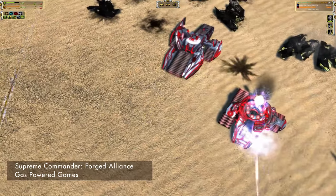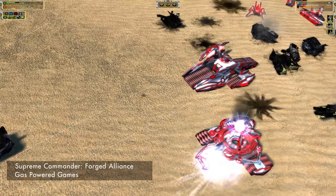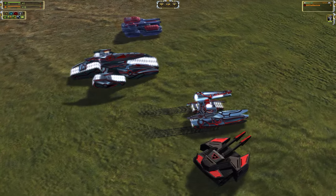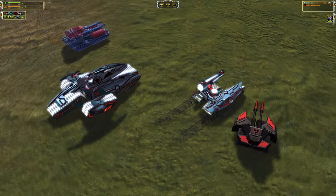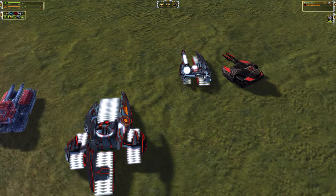The Seraphim tanks are unusual as they have their main gun off to one side and have unconventional tracks. The light tank has its right track larger than the left, while the siege tank has four separate tracks with the front and back differing in wideness.